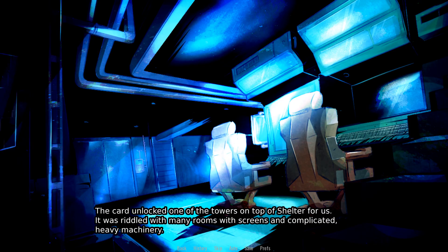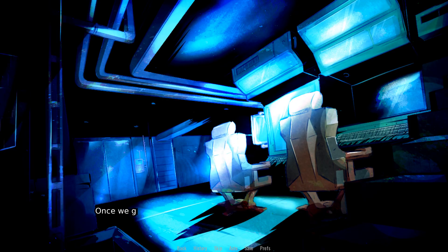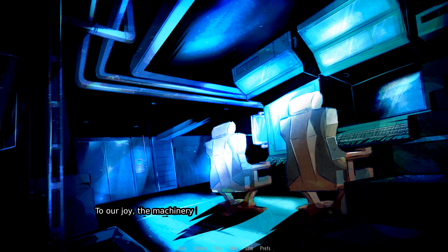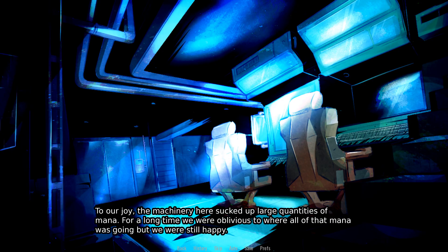The card unlocked one of the towers on top of Shelter for us. It was riddled with many rooms with screens and complicated heavy machinery. Once we got in, we put all of its systems online right away and left them running while we investigated every nook and cranny in the newly found rooms.